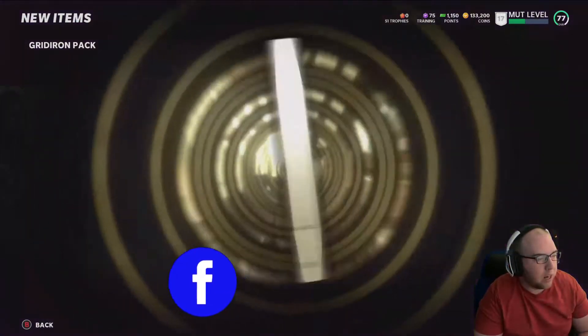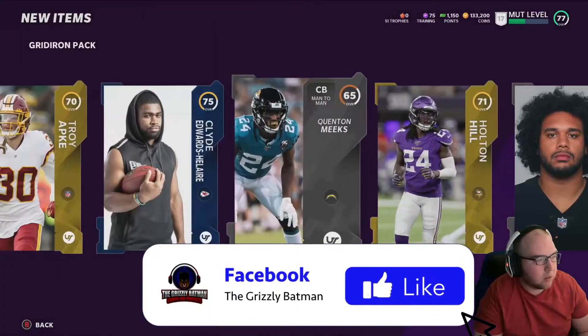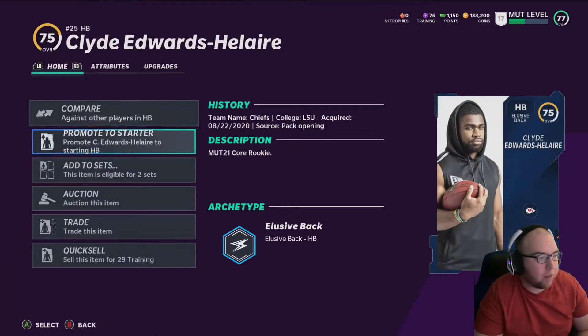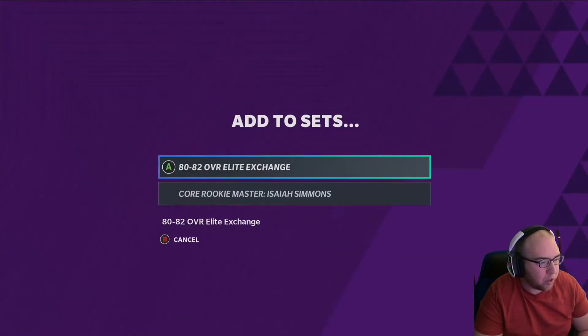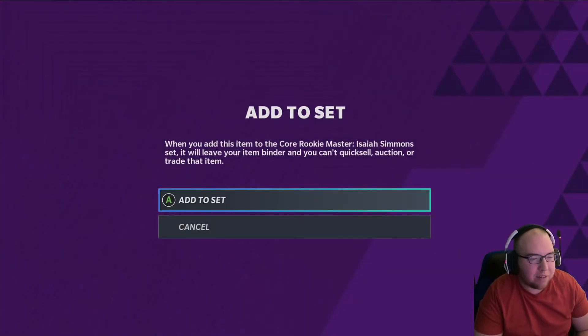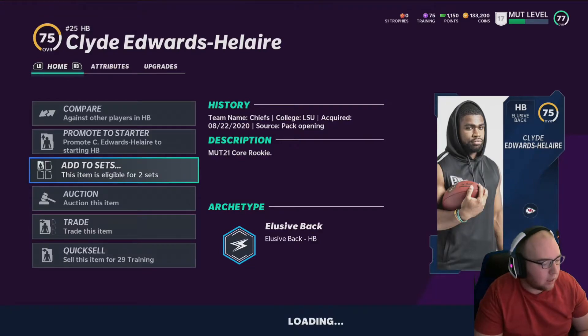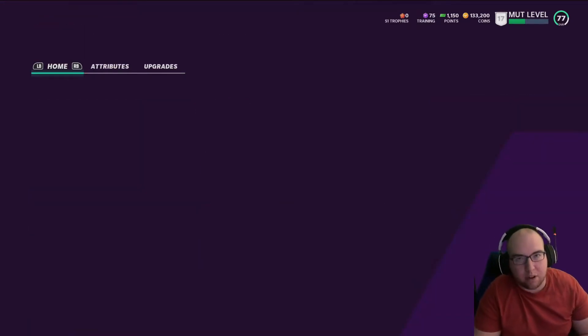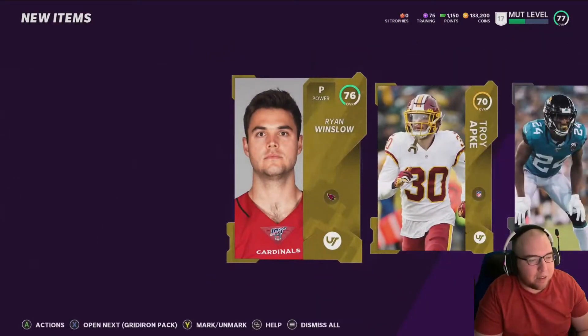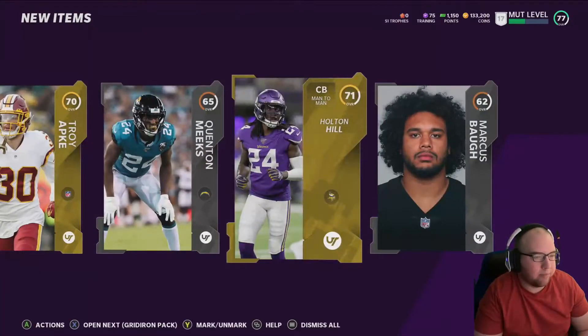Clyde Edwards-Helaire — okay, there we go! Now, if you haven't seen it already, most YouTubers have talked about the core rookie master Isaiah Simmons set — it's 73-plus cards and there are four specific cards that have to go into that set. That card is disgusting, absolutely disgusting. 90 speed safety — easily the best safety in the game.